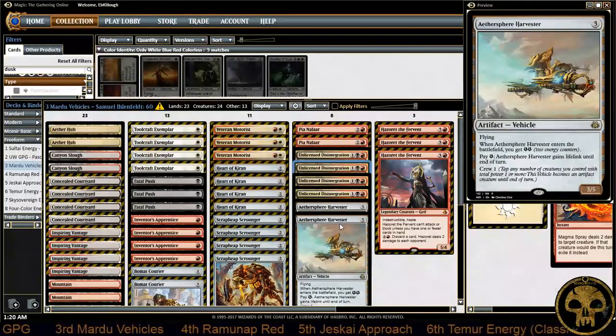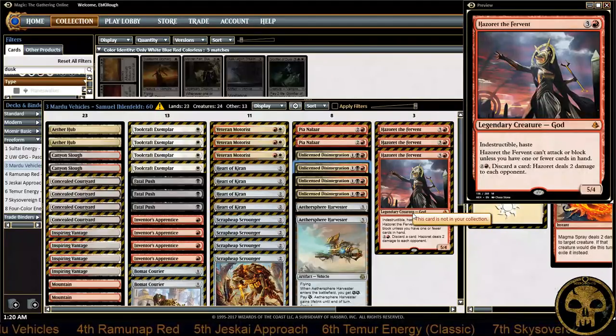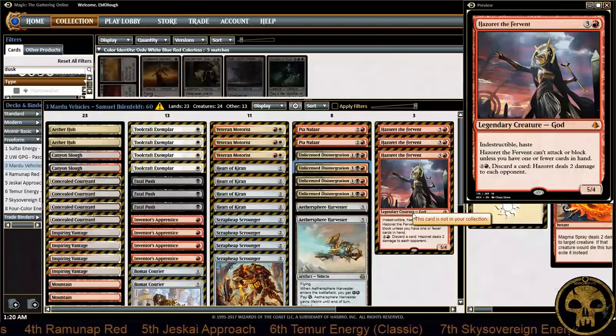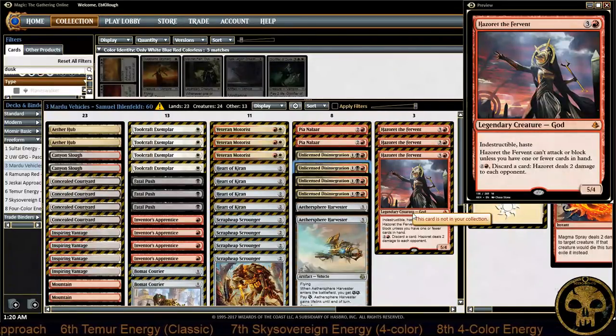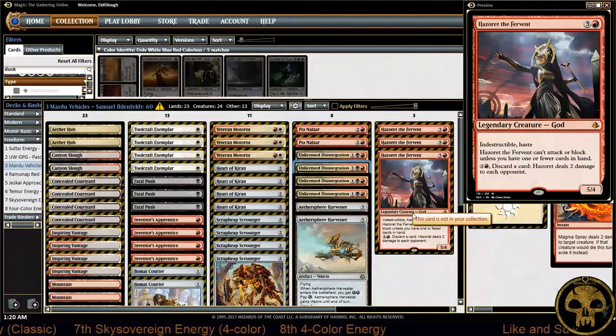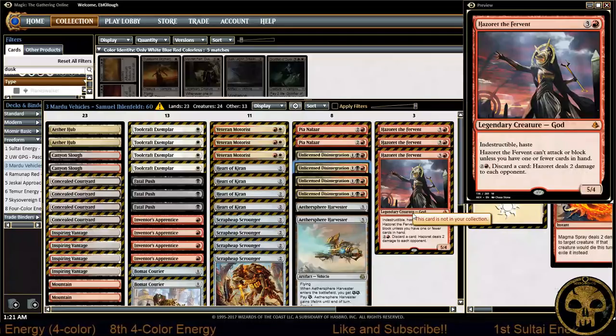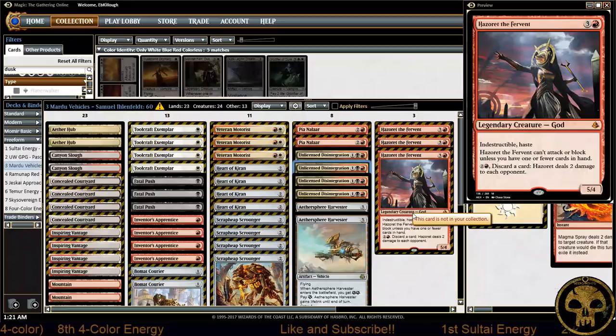Aethersphere Harvester is absolutely necessary with so many aggro decks in the meta, and he runs three copies of Hazoret in the main deck. The numbers have been tweaked — the deck works very smoothly. It did get him where he needed to be and had the tools to fight all the big players in the meta. If you like Mardu Vehicles, maybe try Sam's list. However, my prediction this week: stay away from artifacts, as I expect the number of Abrades to go up — although I expected that last week too and we got a meta full of artifacts instead.